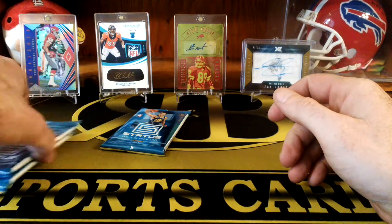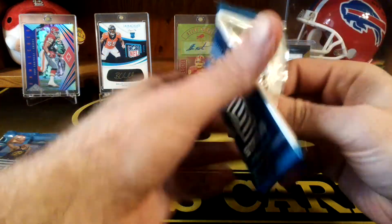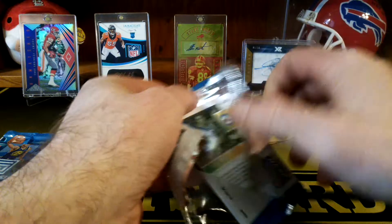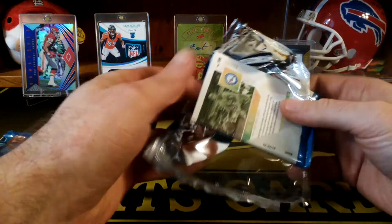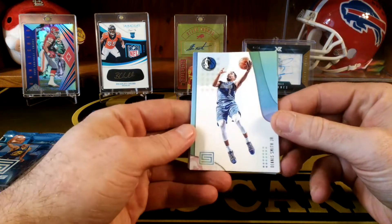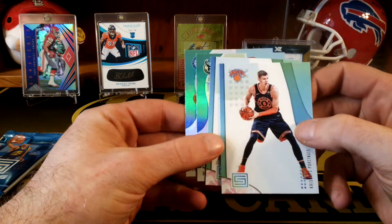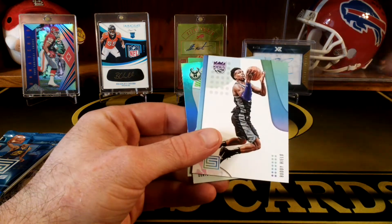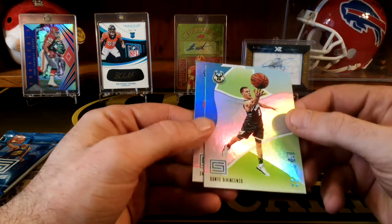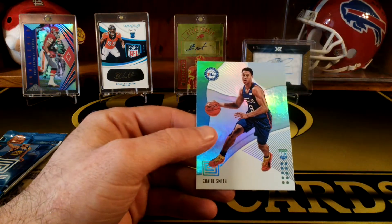That's going to be a hit — looks like some metal cards in there. Kind of a tough pack here. We got a Dennis Smith Jr. This one I'm pretty sure is definitely the green parallel. Porzingis, a Buddy Hield, and there's another green. Dante DiVincenzo again and a Darius Smith.